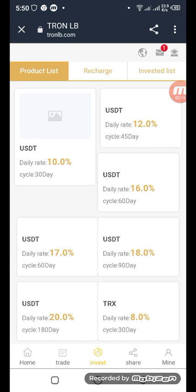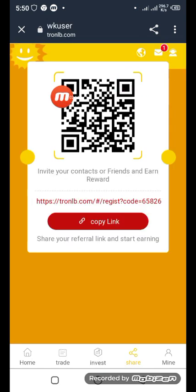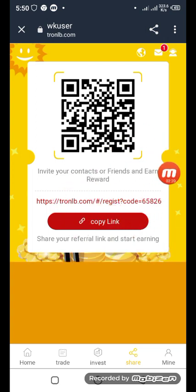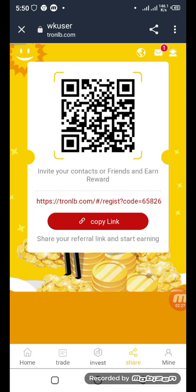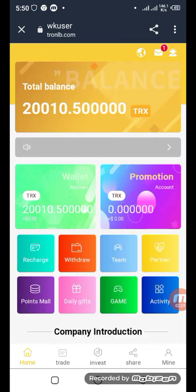On the share side you have to scan the QR code or copy your referral link. If you invite more people, you can get more earnings on a daily basis. Check the description box for more benefits and earning opportunities on a daily basis to get more information and more earnings.